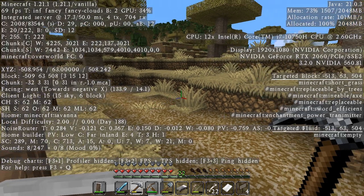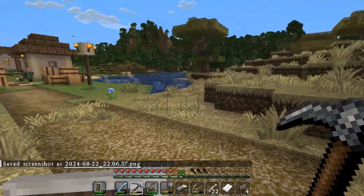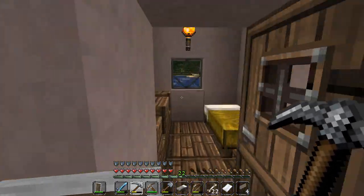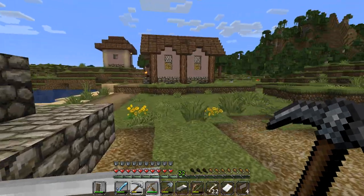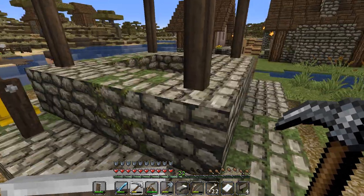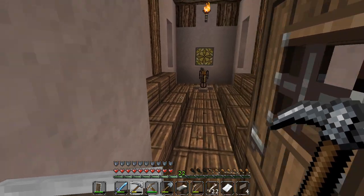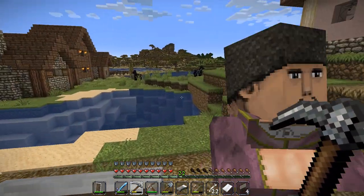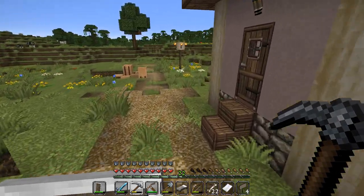Now that we know the coordinates, maybe we can do something with this place. There's a bell — I think that calls all the villagers to one area. There's a brewing stand right here, that's cool. There's not a lot of houses here though. There was only one with a chest and there wasn't much in it.